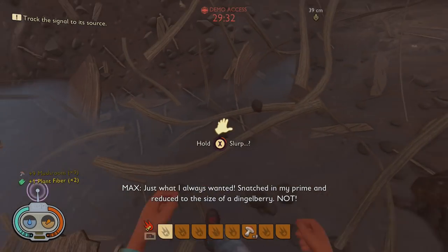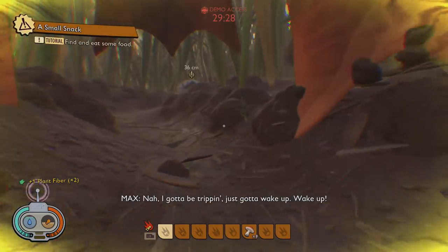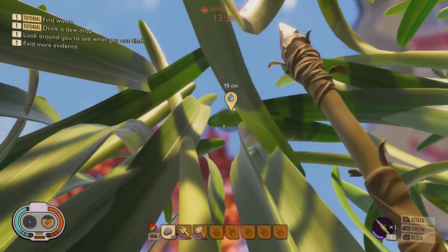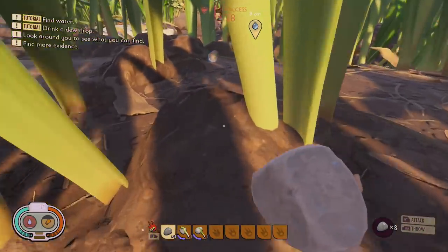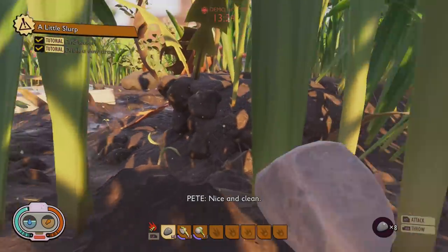Try not to drink the dirty water unless you absolutely have to — it will replenish your water but it does take away some of your health. As you progress you'll unlock blueprints to make dew drop collectors, which just need some spider webs. Also don't forget to look up and use pebbles to knock dew drops down — it's quicker than chopping down the actual branches.